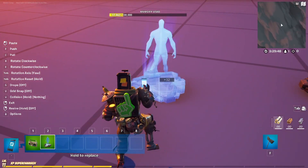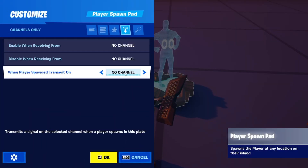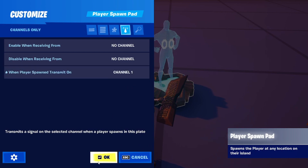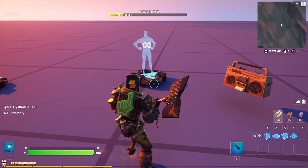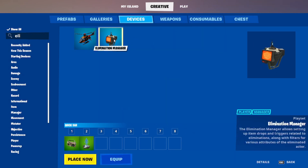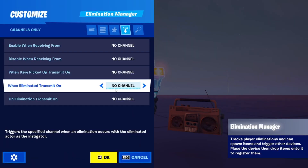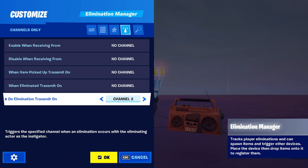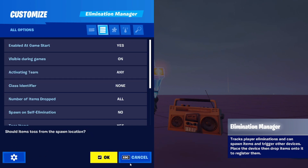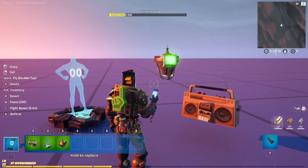We'll grab two spawn pads. For this first one, we're going to go in and set 'When Player Spawns, Transmit on Channel 1'. Then for the Elimination Manager - I think this will work, I haven't used this a lot - set 'On Elimination, Transmit on Channel 2', with the inactivating team set to Any. You could also do 'When Eliminated, Transmit on Channel 2'.